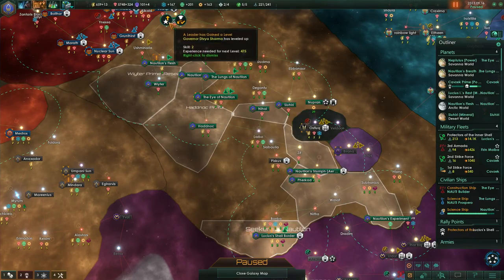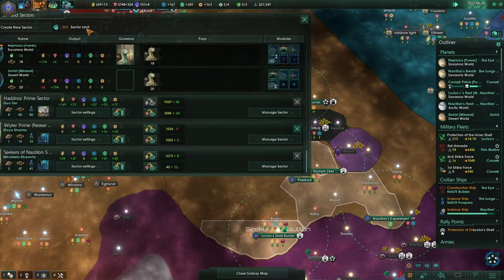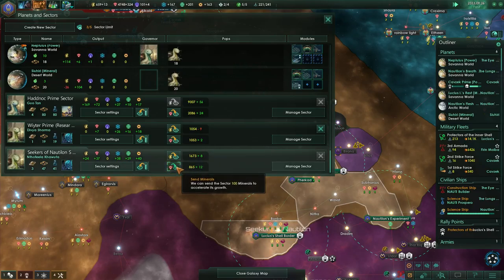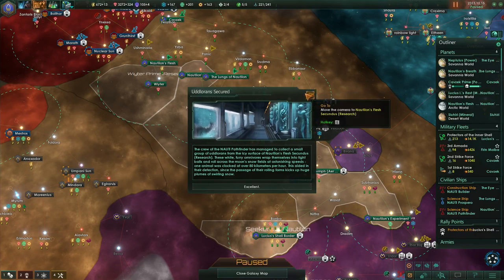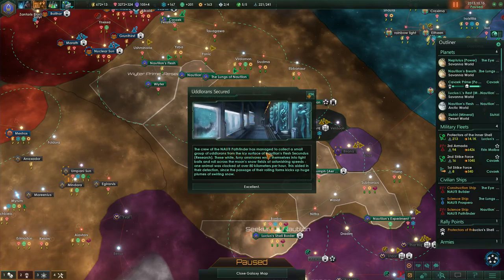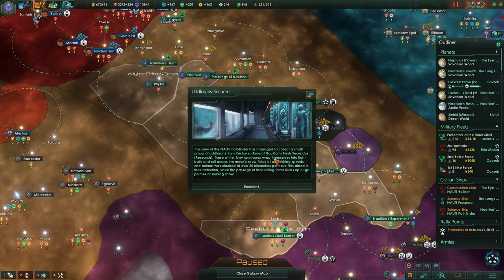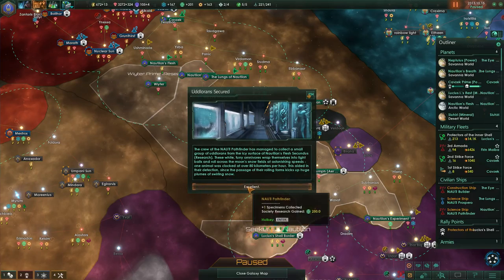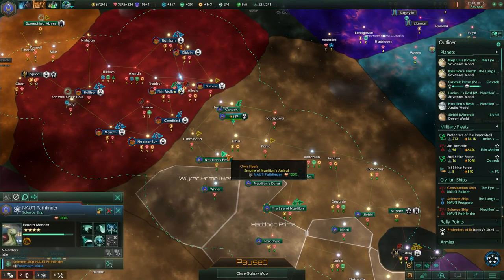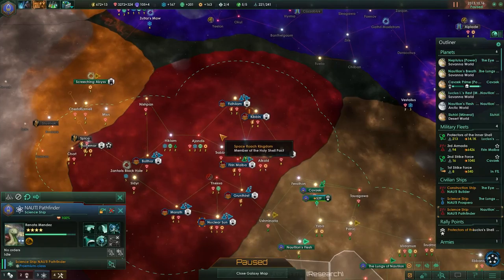The Umpanis are declaring again. Guotan has leveled up. Divya Sharma has leveled up. Let's have a look at the sectors. Let's give them some minerals. The crew of the Naughty Pathfinder has managed to collect a small group of Udlaurens from the icy surface of Nautilon's Flesh Secundus — white furry omnivores that wrap themselves into tight balls and roll across the moon's snow fields at astonishing speeds. One animal was clocked at over 80 km per hour, aiding in their detection as their rolling forms kick up huge plumes of swirling snow. Excellent.